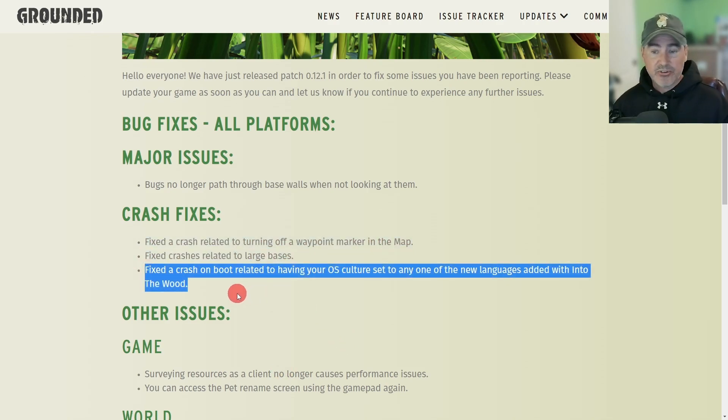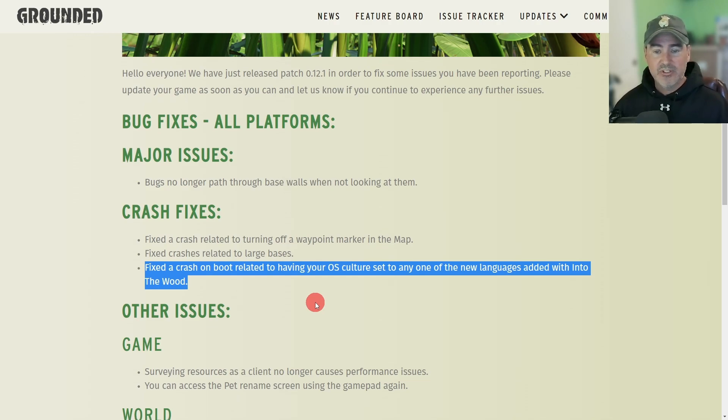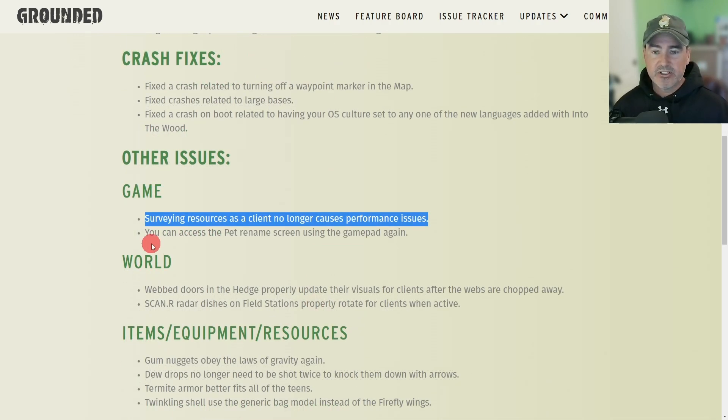Fixed a crash on boot related to having your operating system culture set to any one of the new languages added into the game. Other issues: surveying resources as a client no longer causes performance issues.